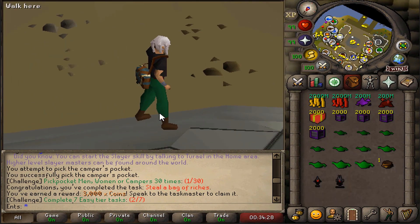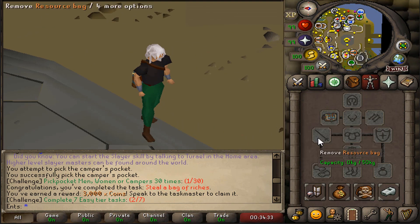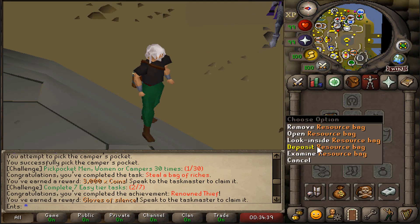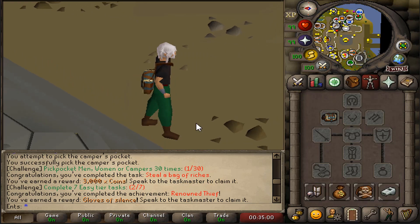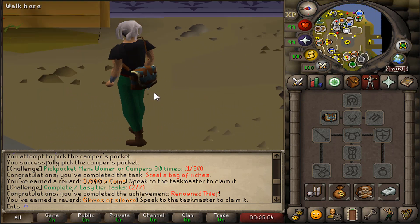What I'm carrying here is a resource bag. You can open it, close it, look inside, and deposit items into it. The bag is empty at the moment — weight zero kilograms, maximum 50 kilograms. It's a unique approach to expanding inventory limitations, letting players store items to be deposited at the bank later. This item can even be upgraded through completing tasks and achievements.